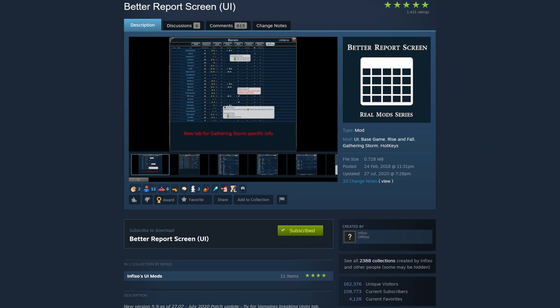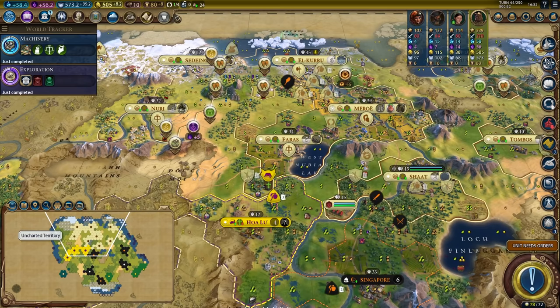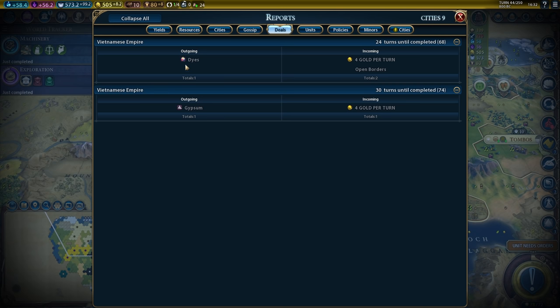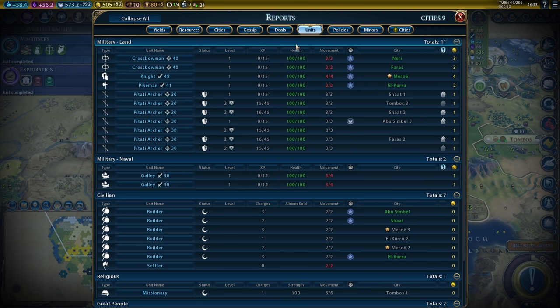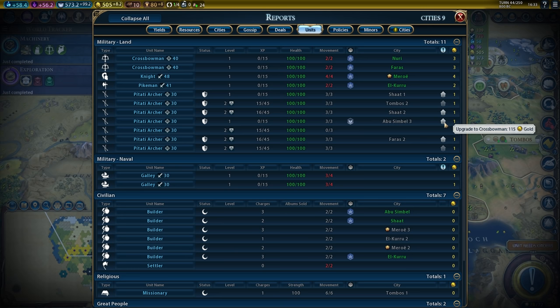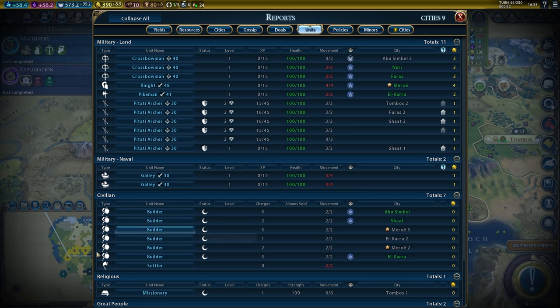Let's start the list with Better Report Screen and its sub-mod Extended Policy Cards. Better Report Screen drastically improves the Report screen, letting you see what deals you have active with the AI much easier. You can see the Current Deals screen showing exactly what was exchanged. The Unit Report screen gives you a helpful overview of your military and civilian units — from maintenance cost to experience — and you can even promote units from this screen. On the civilian side, it lets you see how many charges your builders have and how much movement they have.